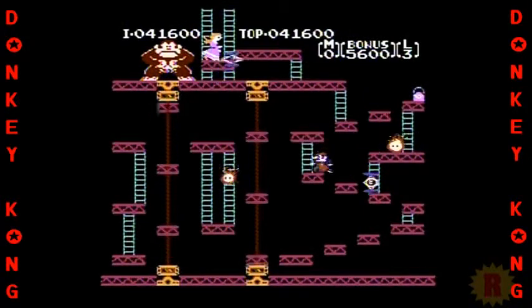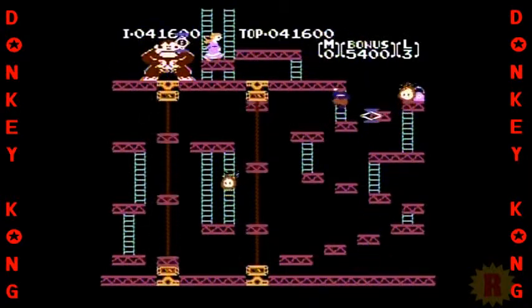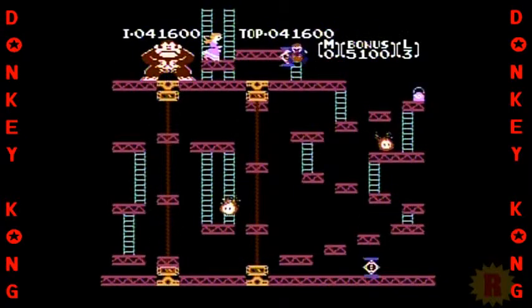Donkey Kong is the first game to have a visual narrative. Much of this narrative has been cut out of the NES release due to memory limitations. Donkey Kong has kidnapped Jumpman's girlfriend, Lady, and is now climbing up a building that is under construction. Jumpman is attempting to rescue her.